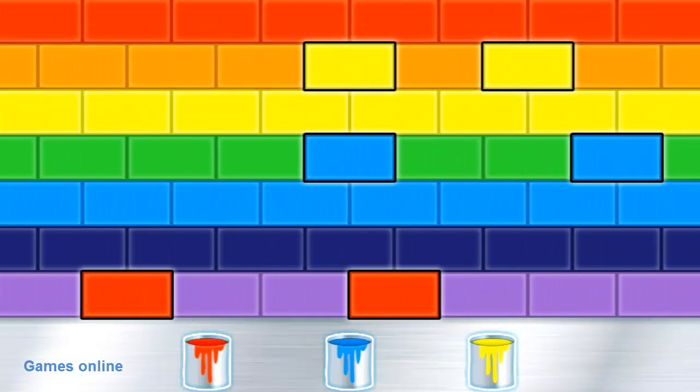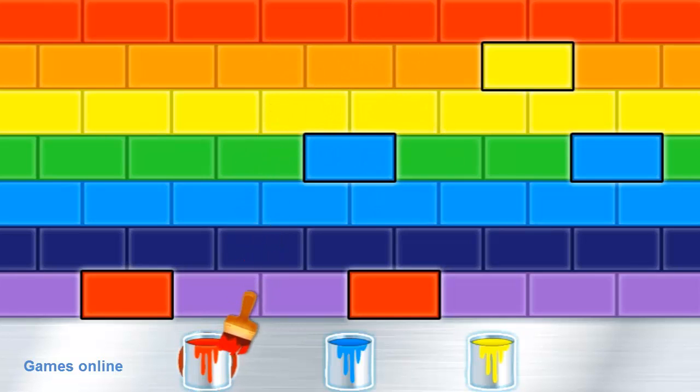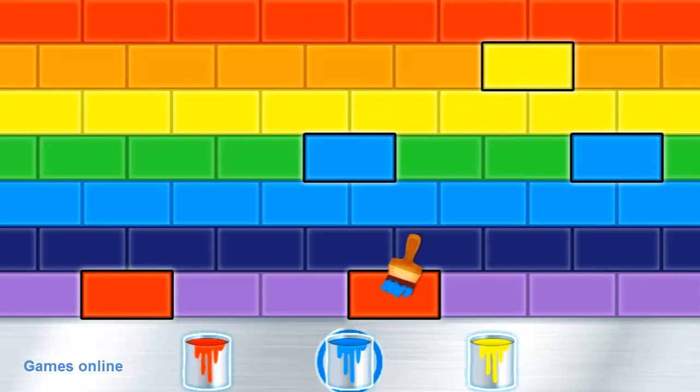Now it looks like we need to mix colors! Let's start with the orange lane! What color mixes with yellow to make orange? Red! Sky track, here we come! Let's try fixing the orange lane! Red! Perfect color mixing!